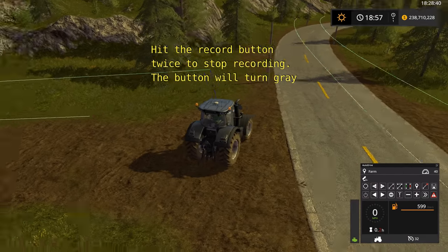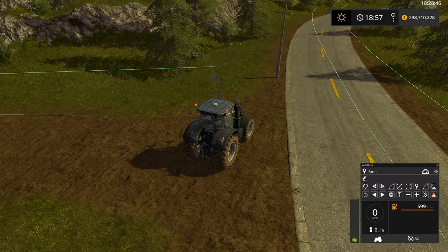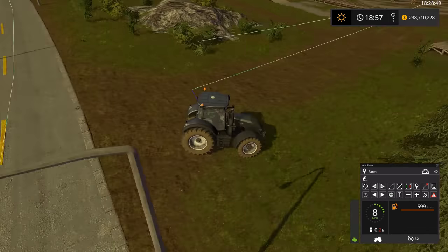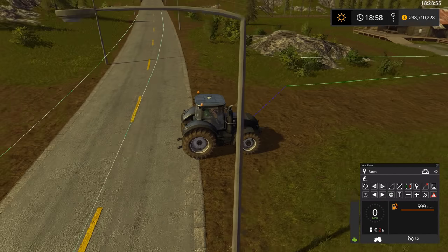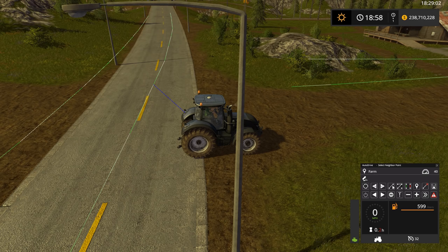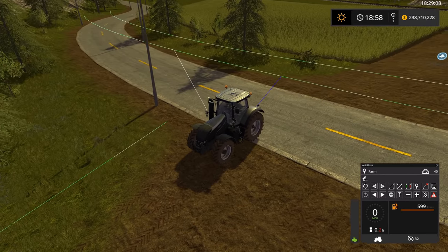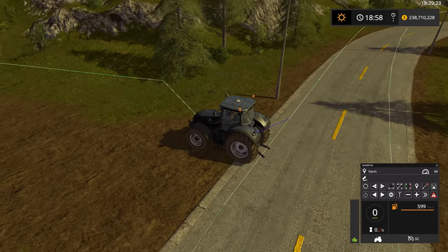Now we need to connect the lumber mill route to the rest of the Goldcrest Valley network, and this step is very important to do correctly — if you do not do it correctly it will not be able to drive. We have a blue line, which represents the waypoint we're coming from. Click select neighbor point and it will generate a white line, which is a list of the closest waypoints to where you're at. Select next neighbor point to cycle through the list until you get to the beginning of your new lumber mill route.